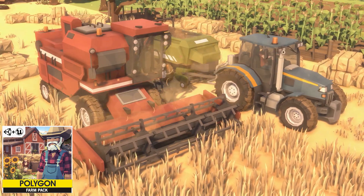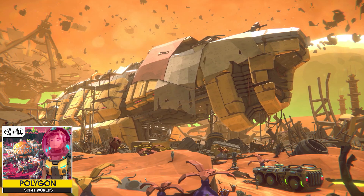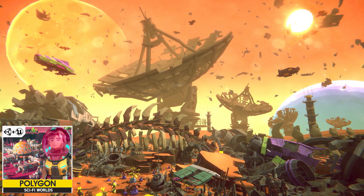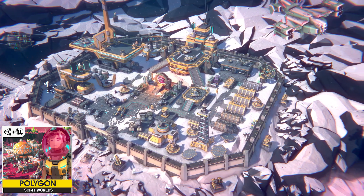If you want to make a farming game you have the Farm pack, or for an outdoor environment you have the Nature pack. One of their biggest ones is the Sci-Fi Worlds pack — I haven't looked into this one yet but it's truly massive. It includes four huge unique demo worlds, so if you want to try your hand at making something like Starfield, this pack would be perfect for that.